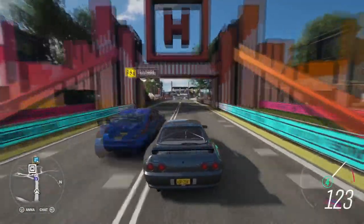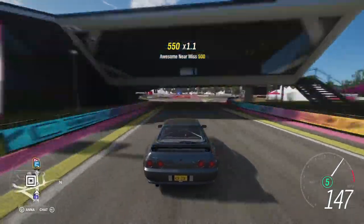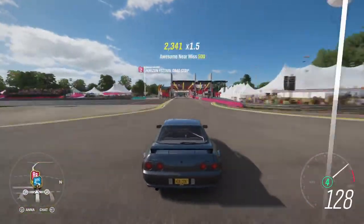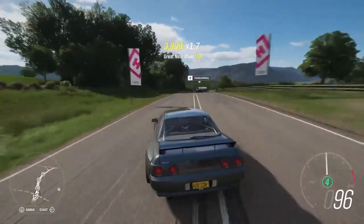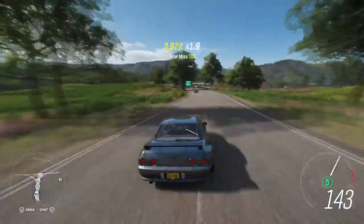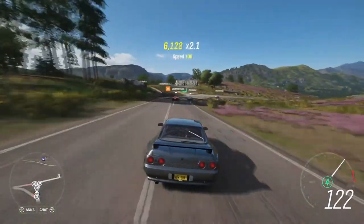There are also a handful of other smaller changes noticed in the livestream. One of these is the rebranding of followers to Influence. This mechanic works in much the same way as in Horizon 3, but is now split into groups depending on the race type, such as dirt, asphalt, rallycross, etc., as well as the global Influence counter. When you level this up, you get a wheel spin. There are now two types of wheel spins: regular and super. The super wheel spins will have three spins compared to one for regular.